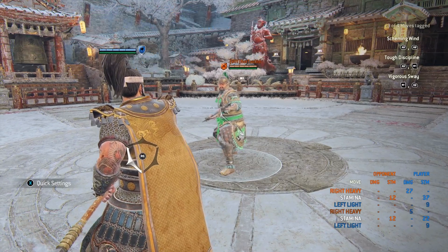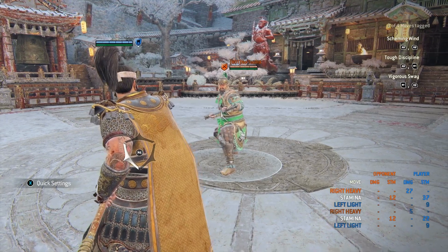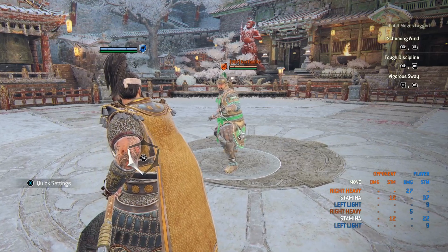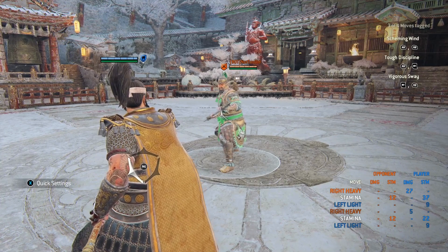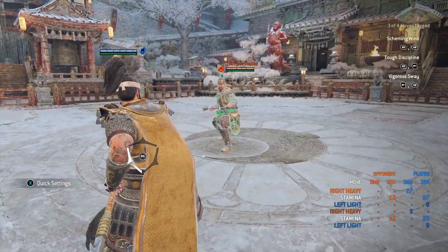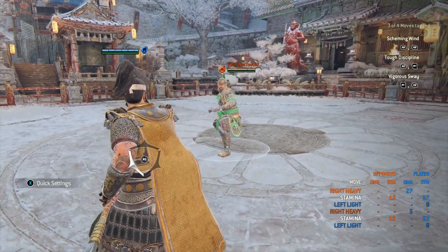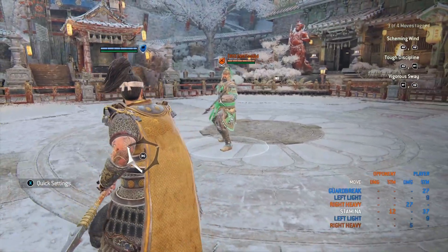The first tip: do not hard feint your unblockables. If you're going for a guard break, use the soft feint to your guard break. Number one, it's easier to counter guard break if you hard feint, and you'll also end up whiffing and getting hit with the heavy. So make sure you use your soft feint guard break. If you're going to do that, don't hard feint. With the soft feint, you're safe — see that right there.